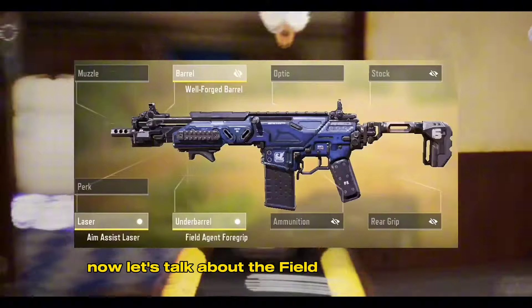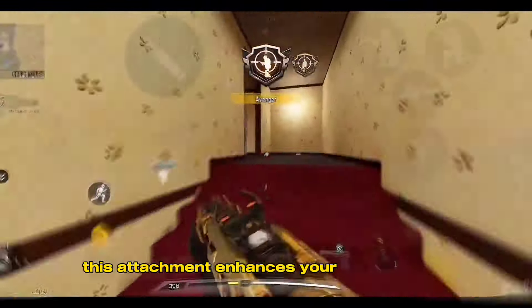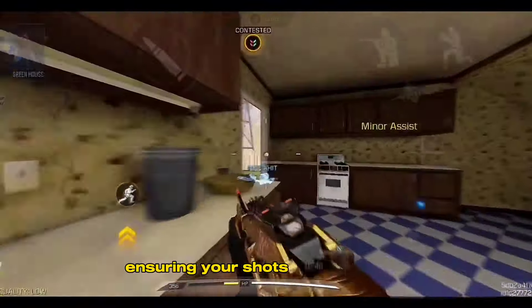Now let's talk about the Field Agent Foregrip. This attachment enhances your recoil control, ensuring your shots stay on target.